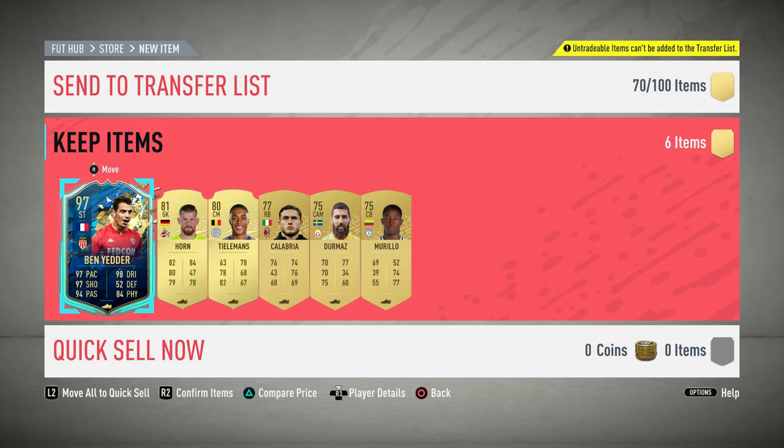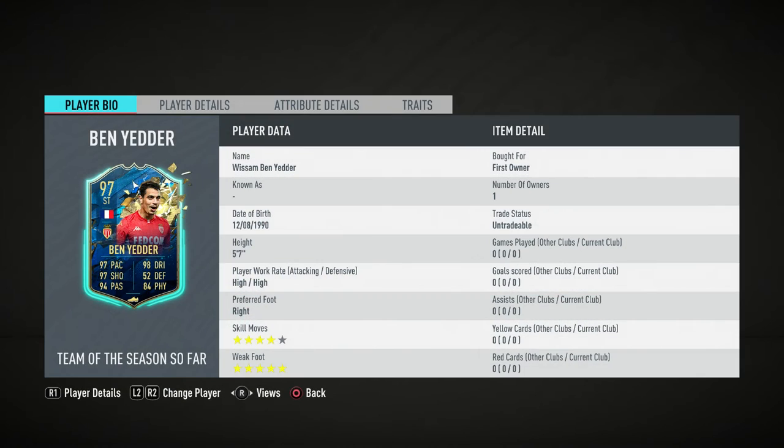I already had one video made - the one about making 250k in a day - but I also wanted to make an SBC solution for a hopefully guaranteed Team of the Season pack. Guys, if you like this pack opening please let me know down below - what is your best ever tradeable and untradeable pack? Tell me what you've had in your time playing FIFA. Look at that - five-star skill moves, four-star weak foot, pretty decent. I'm absolutely buzzing, but it's no use to me since I don't play the game anyway.